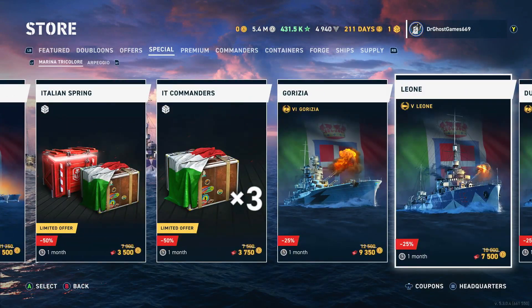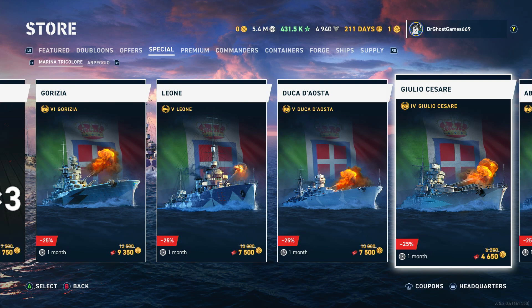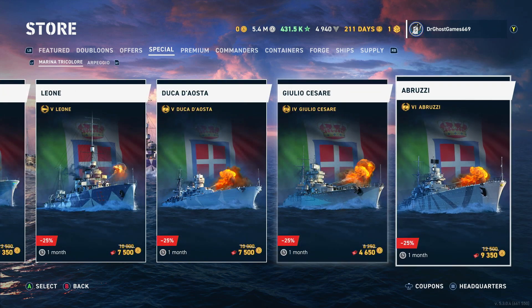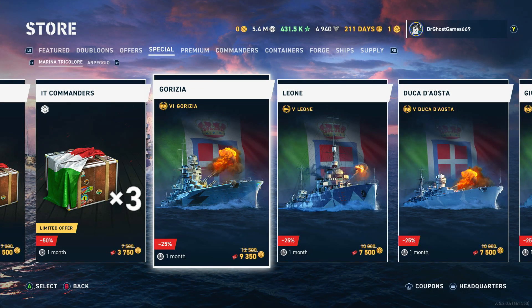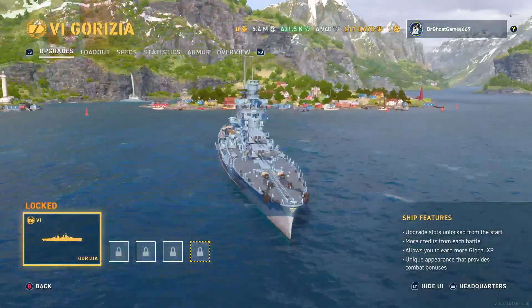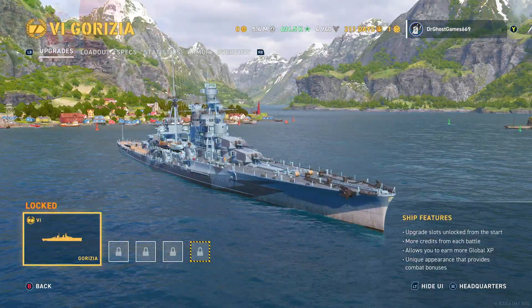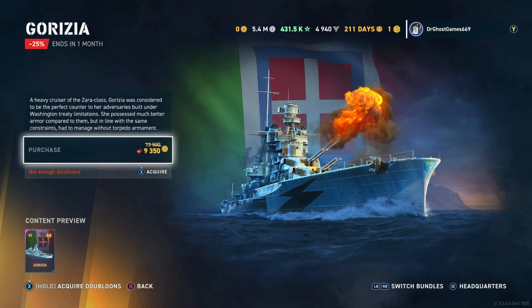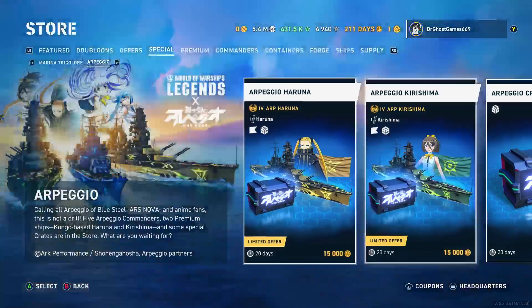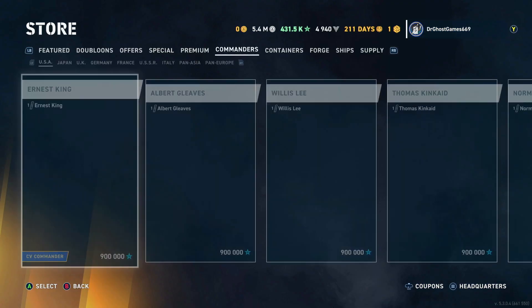There are some bundles in the special tab. It's not just the Gorizia that's on sale — the Leone's on sale as well, the Duca de Osta's on sale, and the Giulio Cesare, which is a fantastic Tier 4 battleship. If you guys don't have this, I would highly suggest getting it if you have the money to spend. The Abruzzi's on sale too. Gorizia is basically a better Zara — it's got sonar, it's got smoke. Not a bad ship at all.